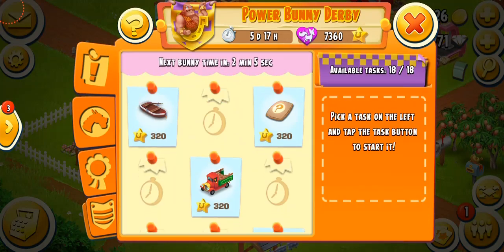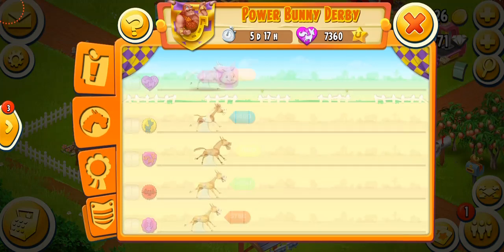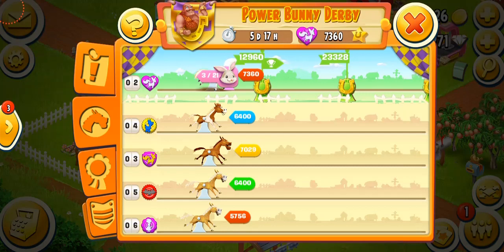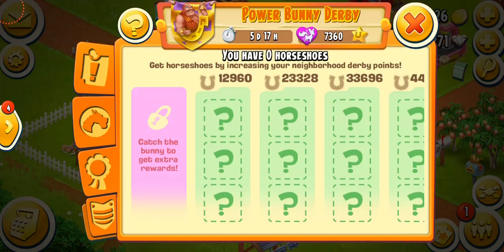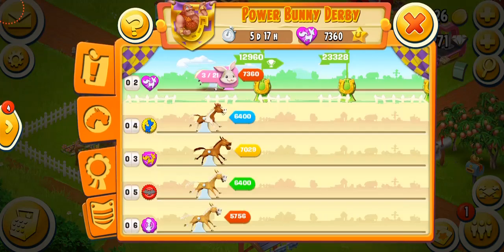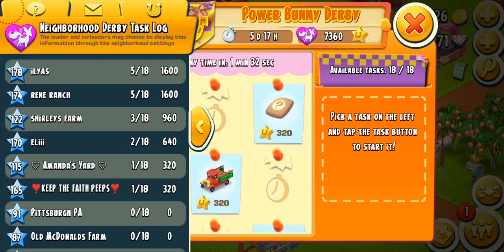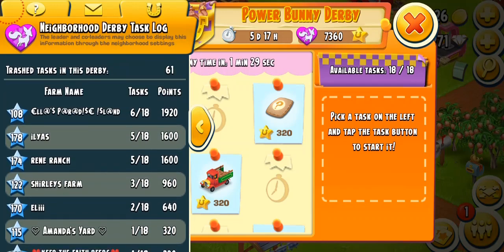All you have to do is complete as many bunny time tasks as you can in order to catch the bunny. For example, looking at the derby races on the top, we have a total of 21 bunnies we need to catch — we need to complete 21 bunny time tasks to catch the first bunny. Once we complete all 21 tasks, we'll catch a bunny and get an extra threshold reward. The number of bunnies and the timer depends on how many people are playing the derby.